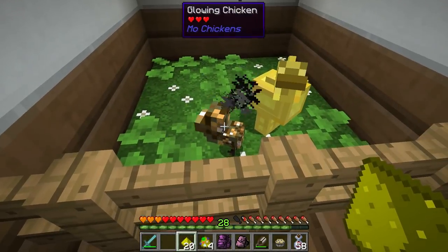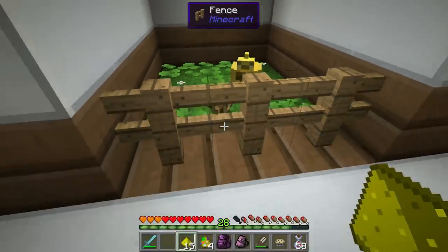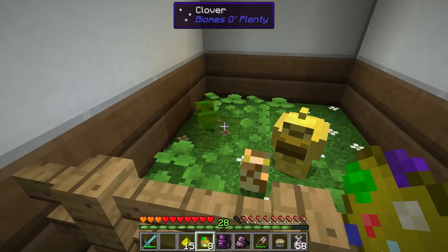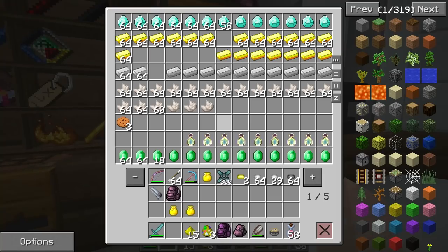It's a little baby glowstone chicken — accept my love, love me! There we go, so now we have a brand new little glowstone chicken, which is awesome. And let's see — we have an XP chicken! Perfect, I love the XP chickens.